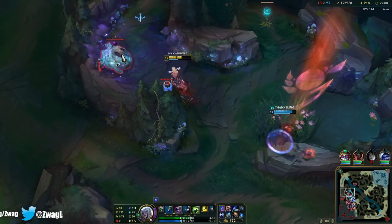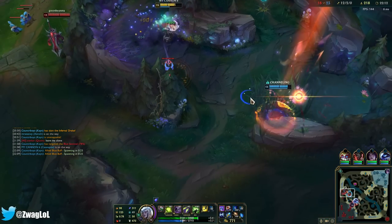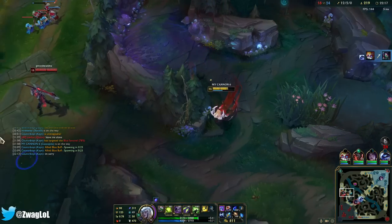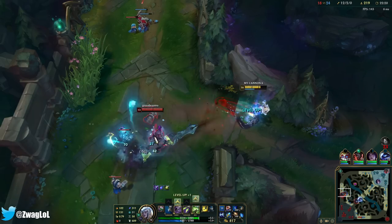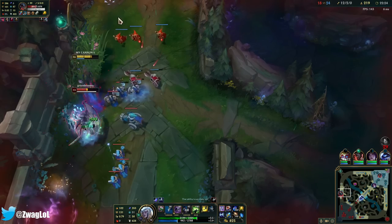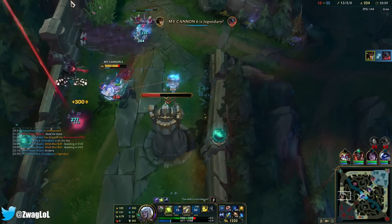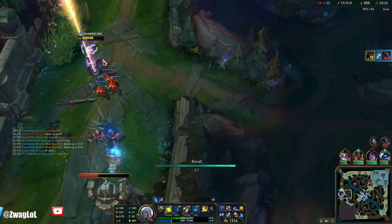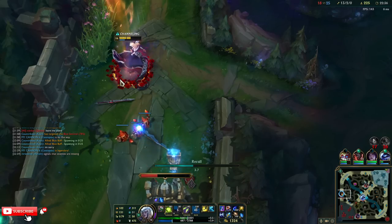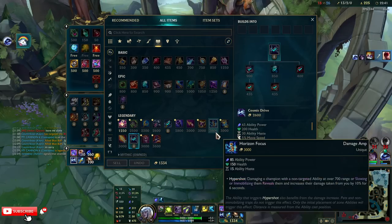Need a little bit more for Mejai's. I have Deadman's — Quinn shouldn't be able to kill me. Hello sir, I would like 700 move speed. We got a fight. I can run faster than them while chasing them — like, I can literally run in front of them. Let me go get this Mejai's, and I've done it. Can't get much faster than this.